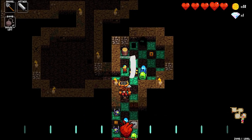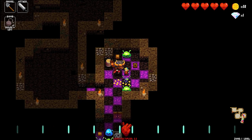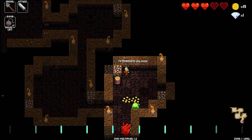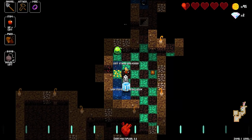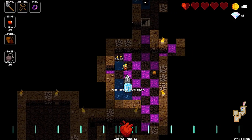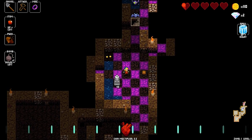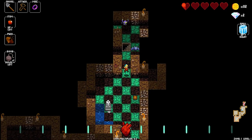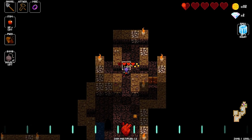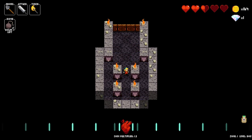Crypt of the Necrodancer lets you dance to your own beat by giving you so many different ways to shake it. Starting with the music, you can customise all the songs. Not every song works — whatever you choose needs to have a constant beat. But once we tried a song that did, specifically Sweet Dreams by Eurythmics, we were in awe. Playing the game to a song you know and love is just awesome, and the ability to change it up stops the music from getting repetitive in a game built to be replayed over and over.